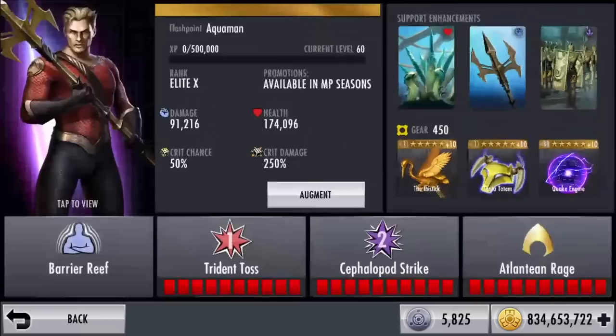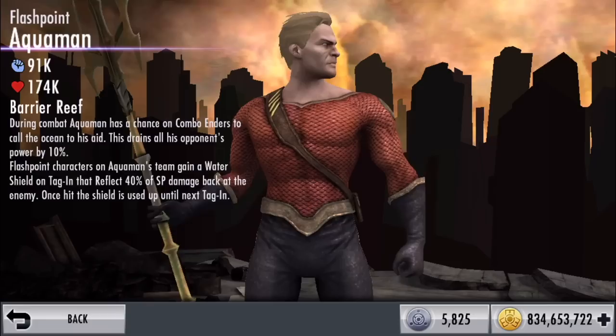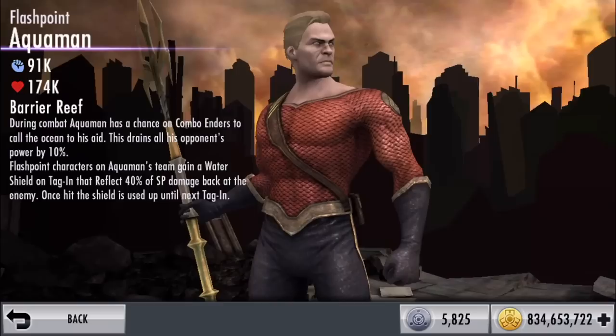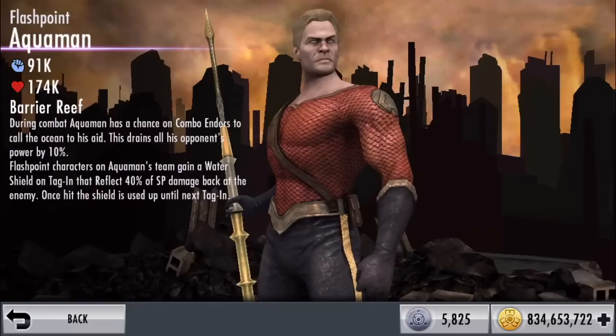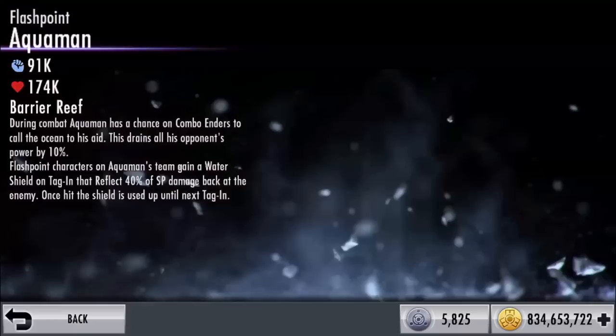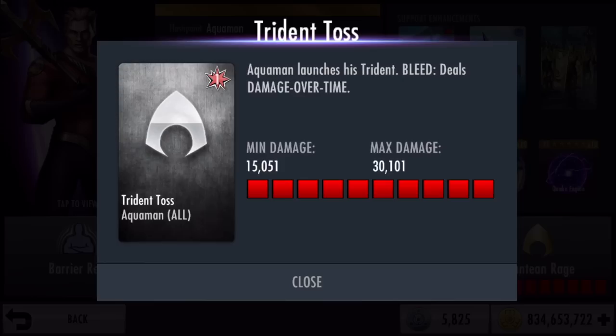Flashpoint Aquaman is Elite X level 60, fully augmented. He has 91,000 damage and 174,000 health. His passive is called Barrier Reef: during combat, Aquaman has a chance on combo enders to call the ocean to his aid, which drains all opponents' power by 10%. Flashpoint triggers on Aquaman's team get a water shield on tagging that reflects 40% of special damage back at the enemy. His special one, Tread and Toss, does a max of 30,000 but the DOT makes up for the low damage.